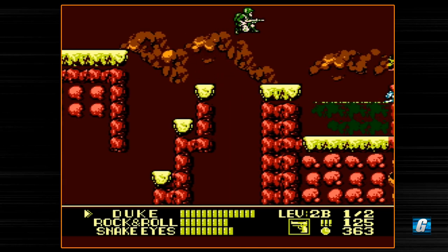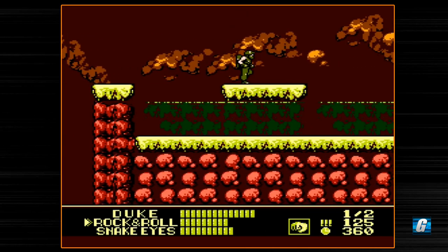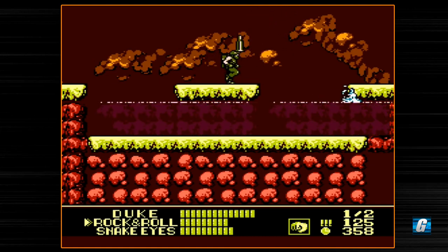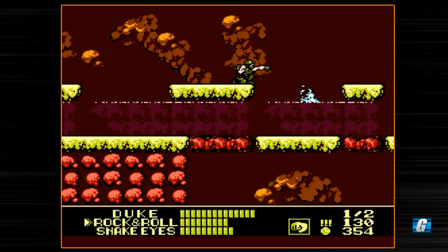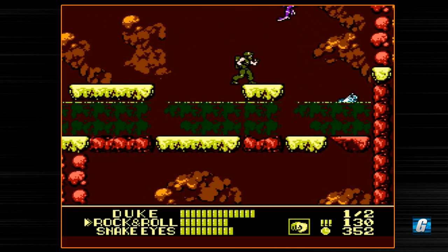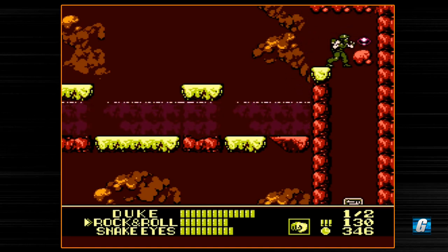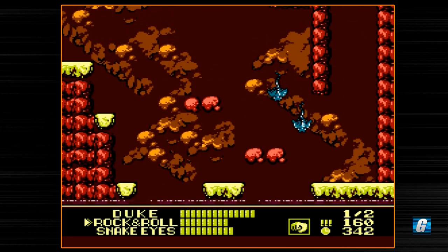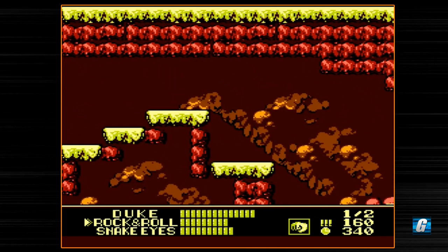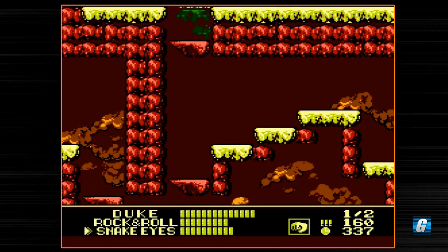We're going to switch back over to Rock and Roll — one more gun upgrade will upgrade him. Let's go ahead and just punch these guys to conserve our ammo. Ammo is limited unless you're playing as Snake Eyes. Snake Eyes has unlimited ammo, but it's a very, very weak projectile. One reason I wanted to pick Snake Eyes is for this level right here. So let's go ahead and grab this gun upgrade. We also got ourselves armor, which allows us to remain invincible for a short period of time.